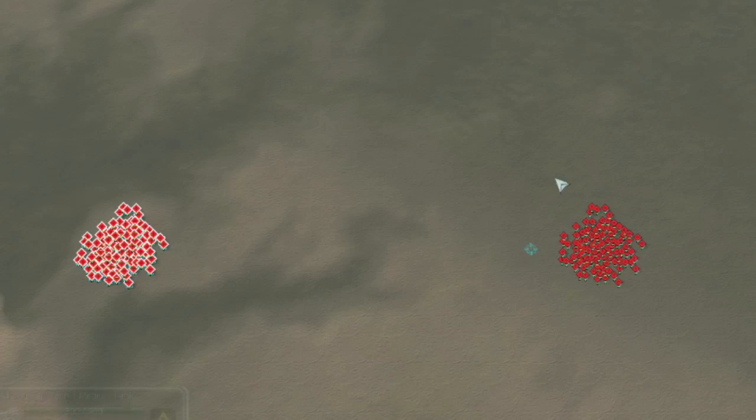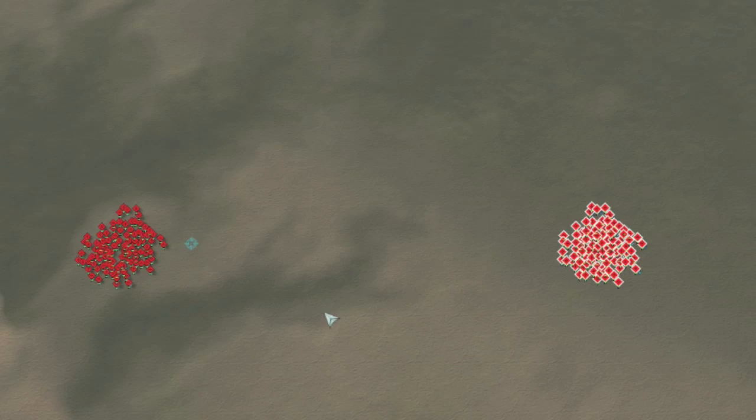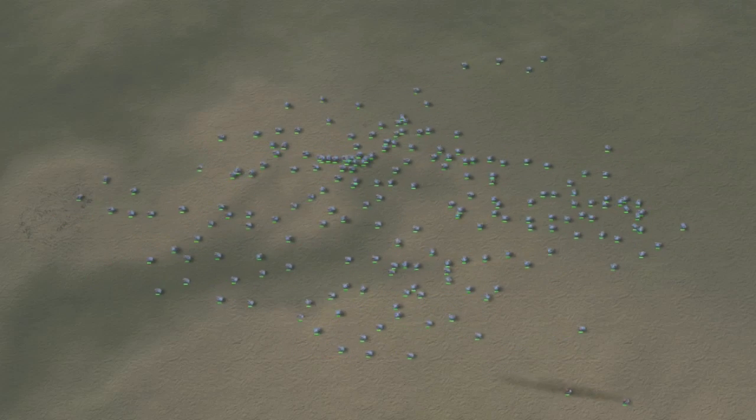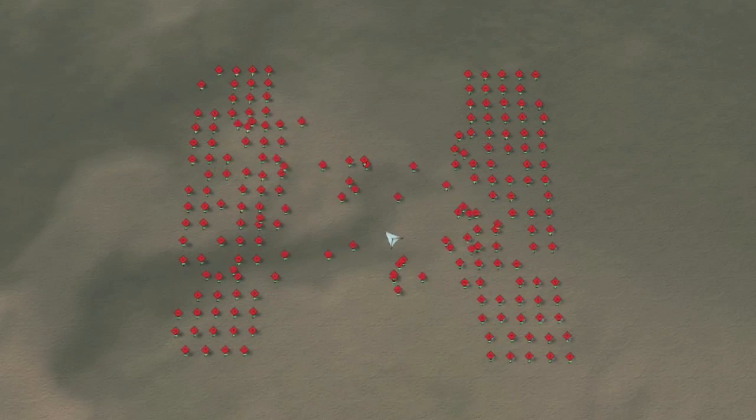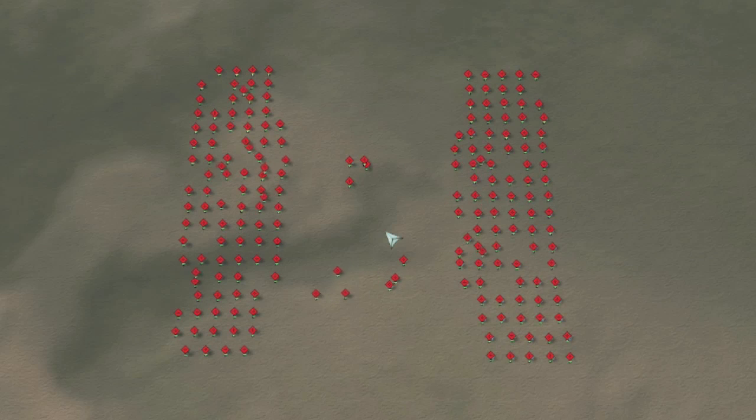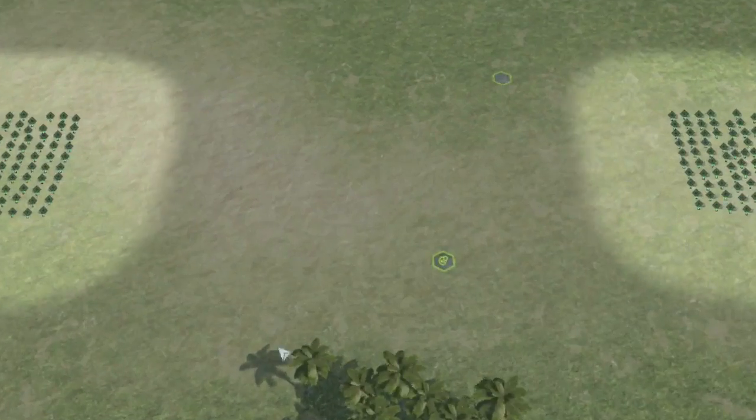Let's start off by showing you what has long been the established RTS pathfinding algorithm, the A-star. We take two large groups of units and drive them right at each other. You can see here they go in and start becoming very confused, trying to find their way around each other, because the complexity of this is very high. They're trying to steer around another moving object.